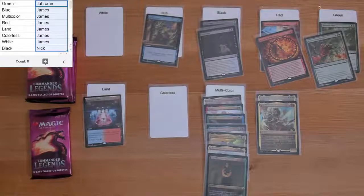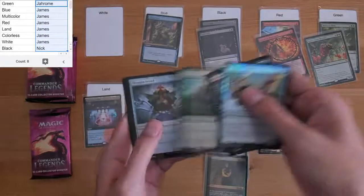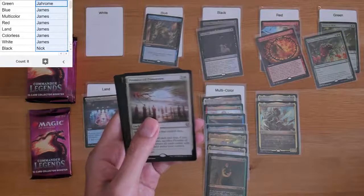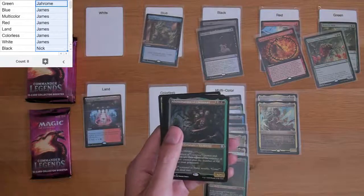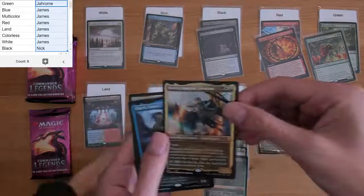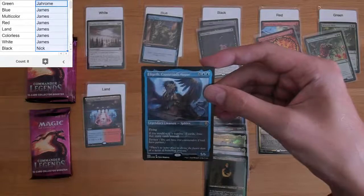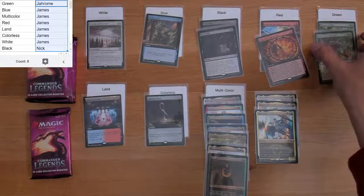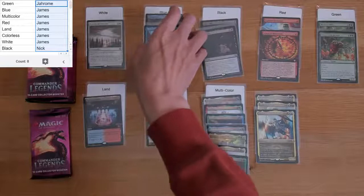We did crack a Lotus the other day, but it wasn't in a collector box — it was a draft booster box. Still a really expensive card. Promise of Tomorrow — nice silver, at least. And a Horizon Stone — also extended. White is on the board! Derevii, Imperial Tactician and Elegith, Crossroads Augur — the Sphinx. I do hope they bring back these etched foils for new sets. I really like how these look. I think they're doing it for Strixhaven.